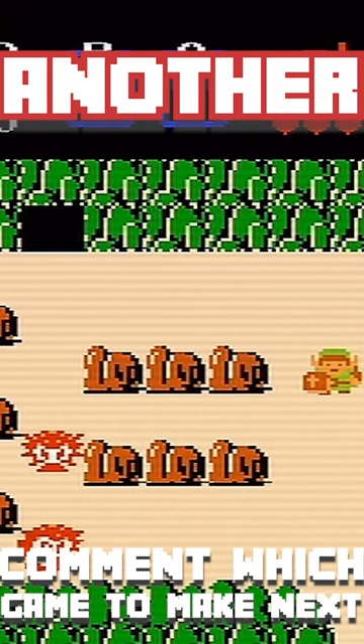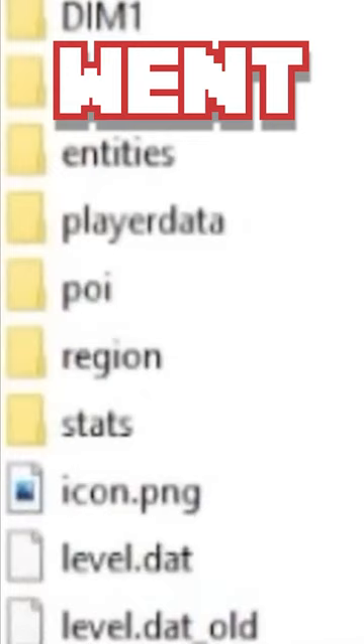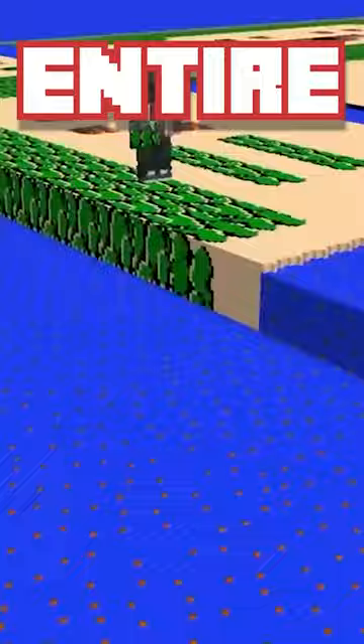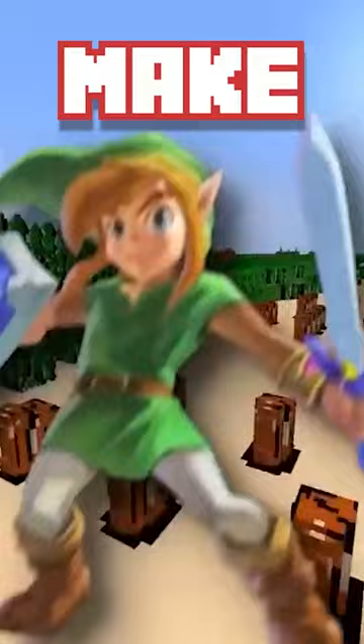Here's how it went. It started simply by grabbing the textures and slapping them on a resource pack. After having the textures imported into Minecraft, I built up the entire overworld — yeah, this took as long as you'd think it would. After having the world imported, I needed to make Link.